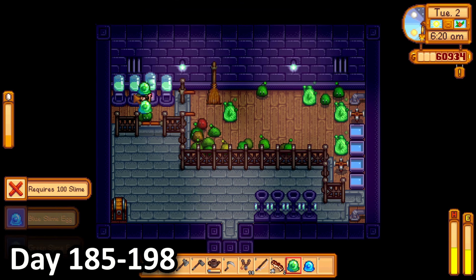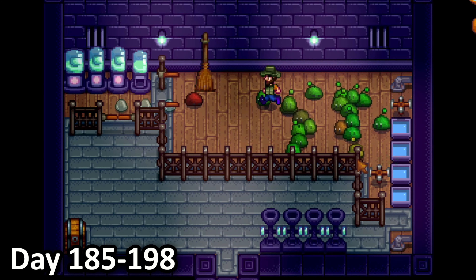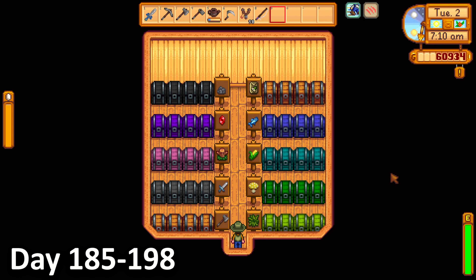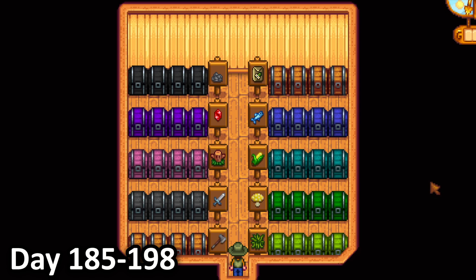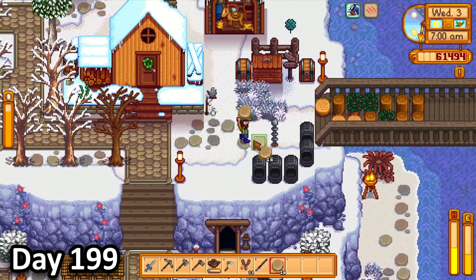And finally on day 198, both of my tasks were complete. I headed into my slime hutch and picked up my two eggs which I started incubating. I also grabbed all of my slime globs, which was very satisfying. I then headed over to my shed where all of my thousands upon thousands of items were organised in categories and colour coded. I was incredibly, incredibly happy with my progress.